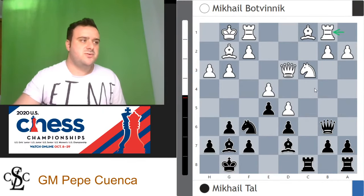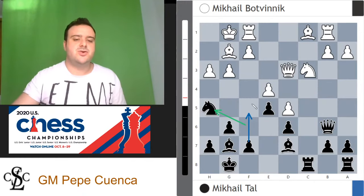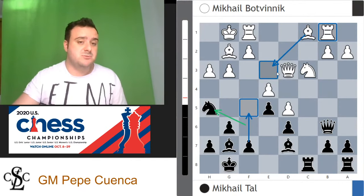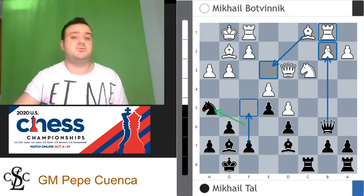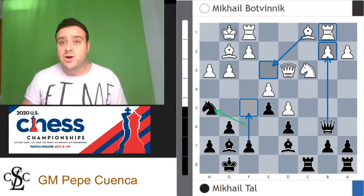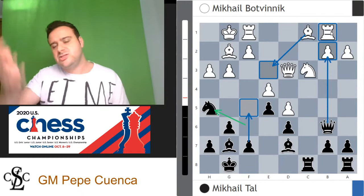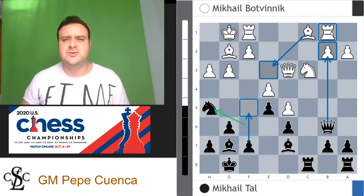Bishop e3, and now Mikhail Tal goes for queen b4. Whenever white goes a3, black's idea is to put the queen on b3, which is very well placed on that outpost. White goes queen e2, prophylactically against the move f5 — because after white takes on f5, we want to recapture with the pawn to gain control in the center. Queen e2 is prophylactic in the sense that after f5, if white takes, we can't take with the pawn on f5 because the knight on h5 is just hanging.